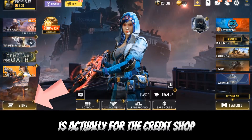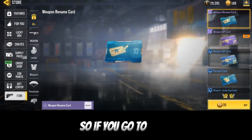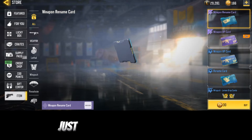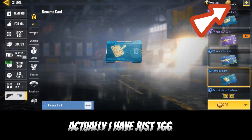It's entirely for the credit shop. Go to the shop icon or the store, then go to items. Once you're in items, you're going to see the premium card section. Just click on rename card — it will show you a cost of 200 CP.